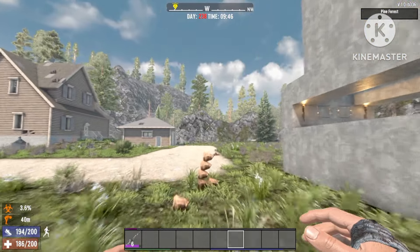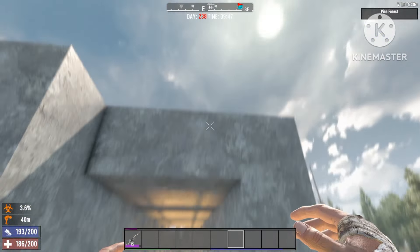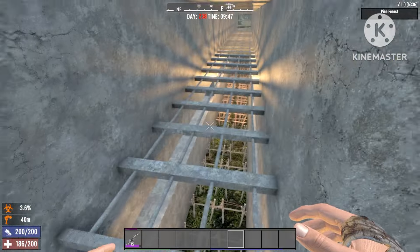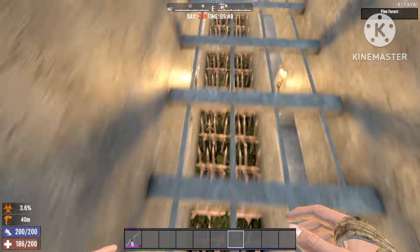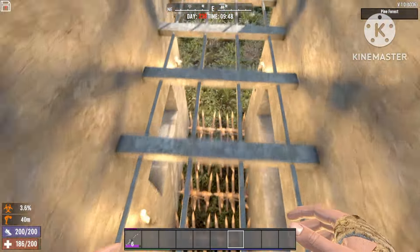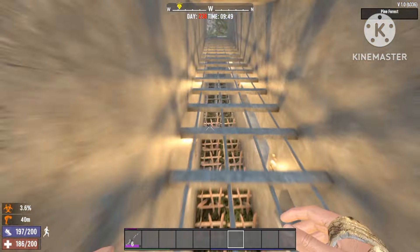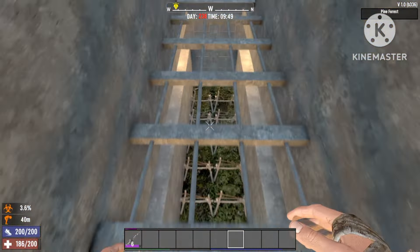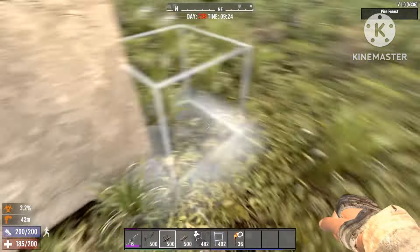So in today's episode, I've built a hard base just to see how strong spike walls really are. I took one of every kind, placed a couple of rows, and we're set in a day 238 hard to see how fast they go through the spike walls and if it's really worth having spike walls for base defense.